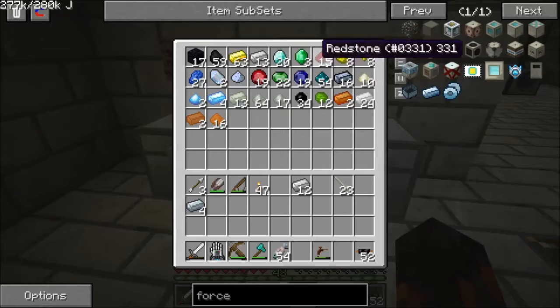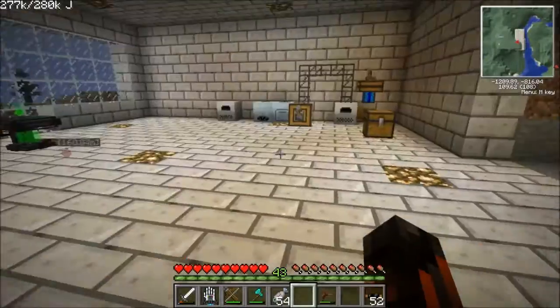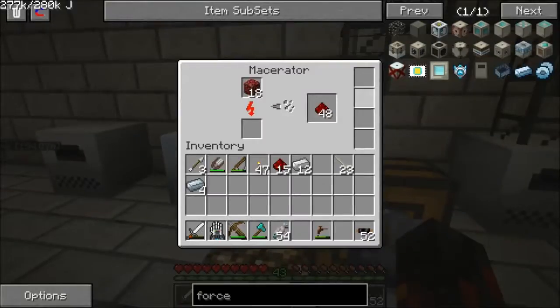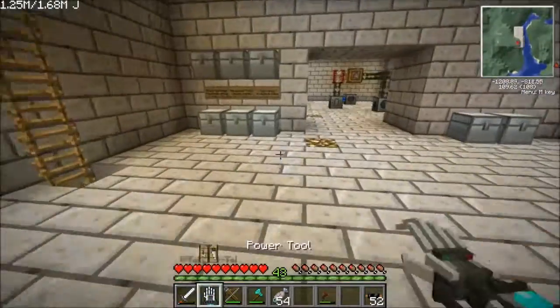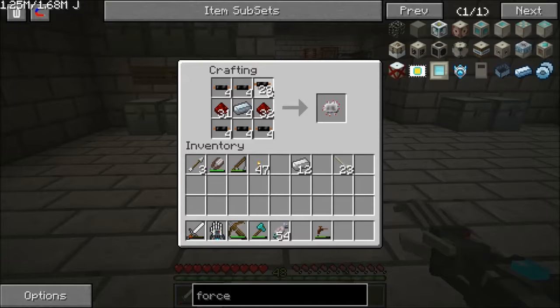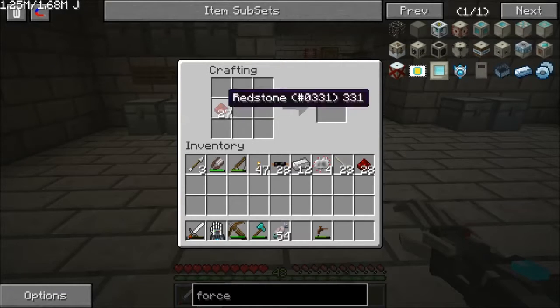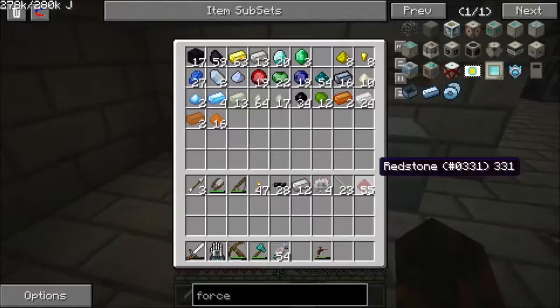I need the redstone. That should be enough, but let's grab some more just in case. We need only four. Four electronic circuits and a ton of redstone. Now let's throw that in there. I need to remember how to do this — I believe this is the order it goes. That is correct.